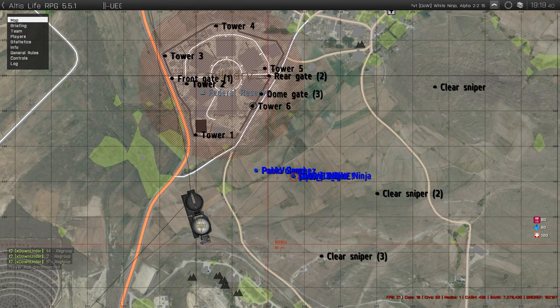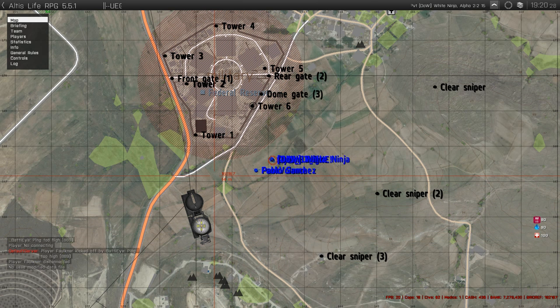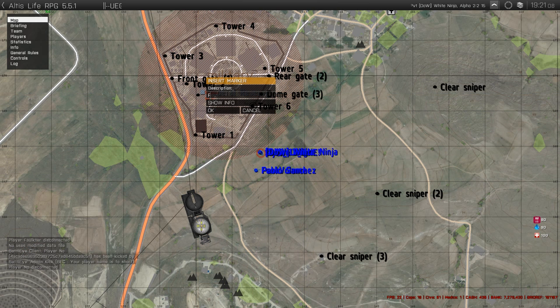How do you mark on the map for everyone to see? You go to your group chat and you double click on the map. Open up your map, then double click the location — it gives you a text box, type in what you want, press enter, and it'll save it there until someone deletes it.